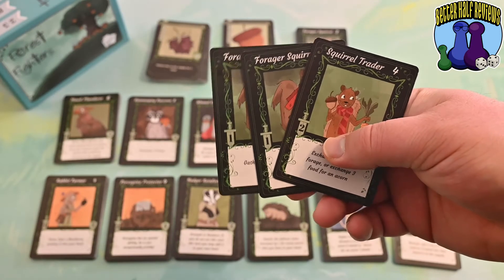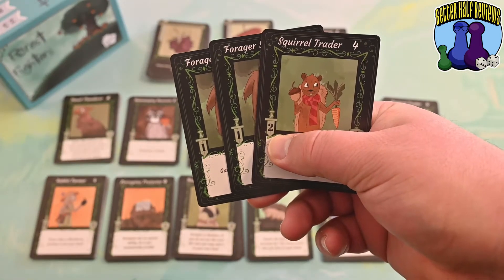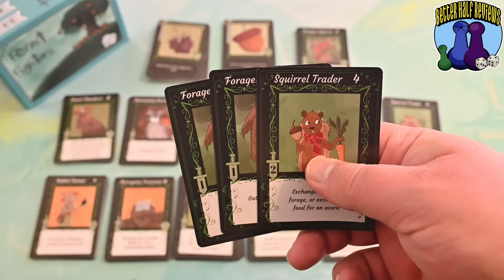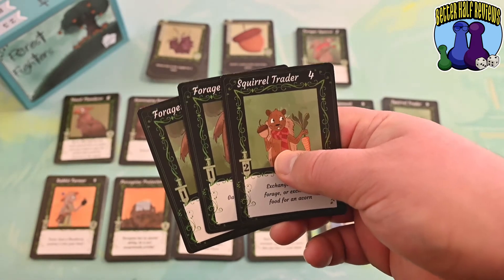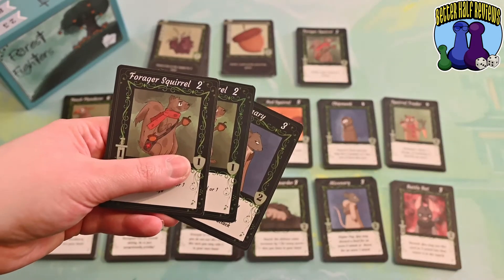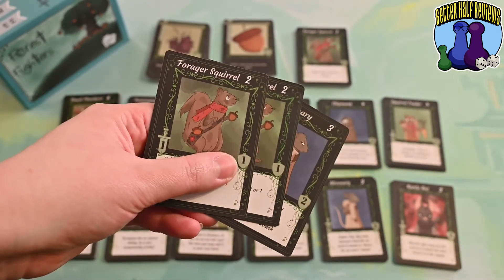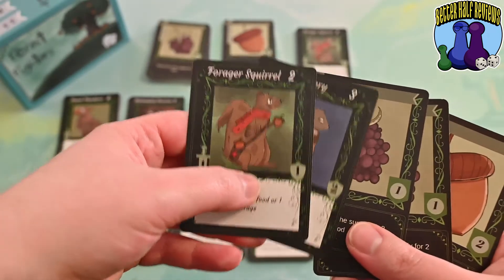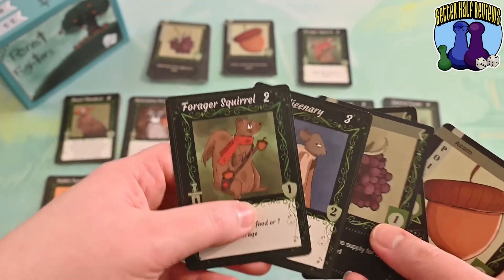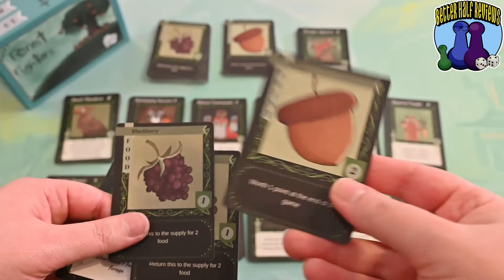Besides foraging and gathering food for future turns, your animals can be used to attack the other player. On the left-hand side of the card, there's a little sword with a number in it — that is the strength of your attack. Once you choose which cards you want to attack with, you attack your opponent and they have a chance to defend. So if Bryce had a total attack of four, I would have to reveal enough cards to defend equal to or greater than that amount. In the shield icon, that's my defense. If I can match or exceed the attack, I block it and nothing happens. If I only had three defense, that's not enough, so he would get to look at my entire hand.